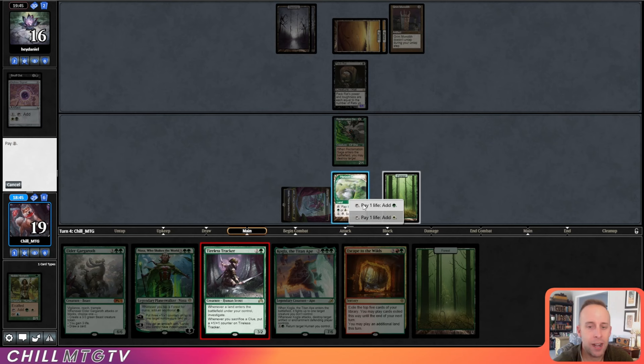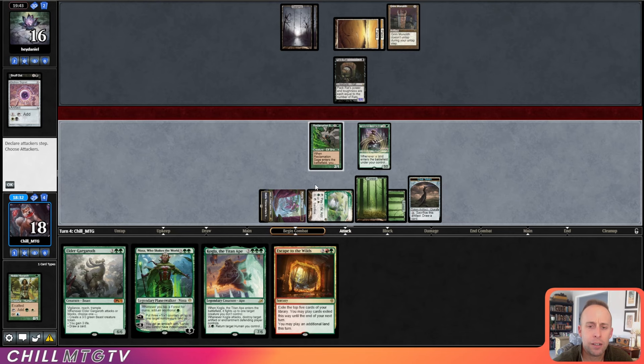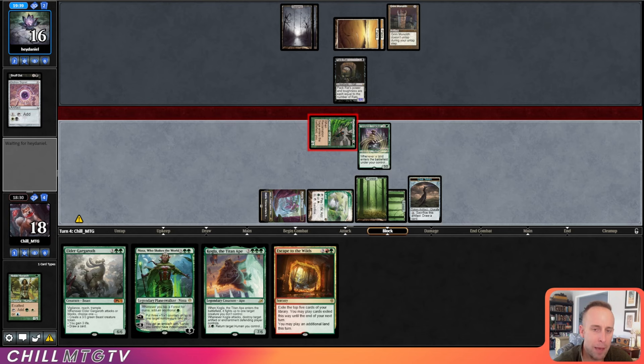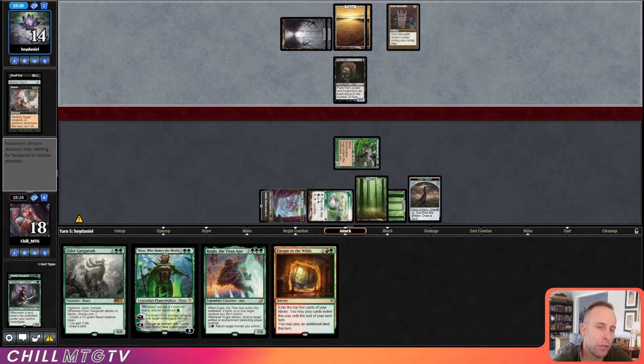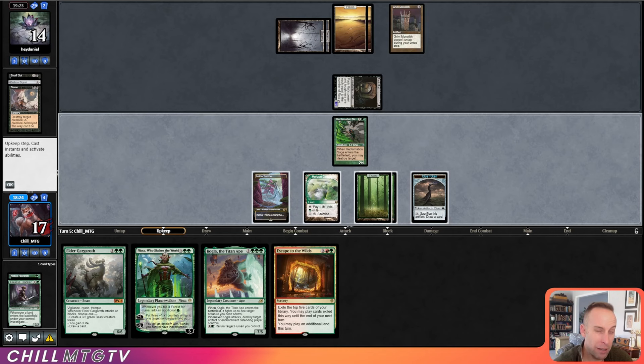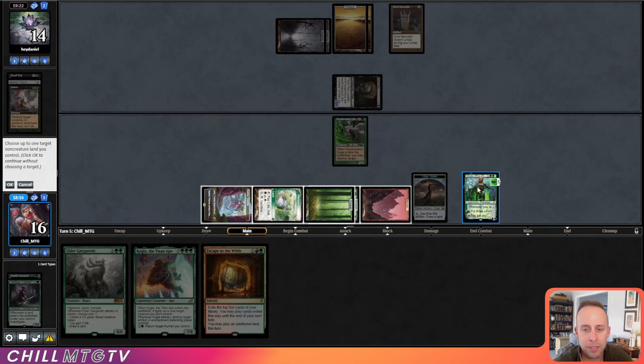Nisa is going to blow this game wide open. I think we get in here — if they want to trade a Pack Rat token for tapping their Grim Monolith, I'm happy to do that. No trades. They had to tap both black mana, which means no activations again on the Pack Rat. Something that's not good to play: a Pack Rat and then never activate it — Pack Rat is meant to be activated. There's the fifth land — let's get Nissa on the battlefield and attack.